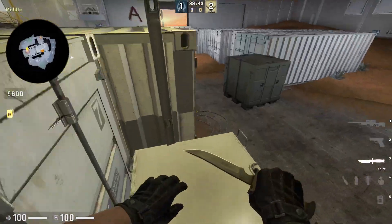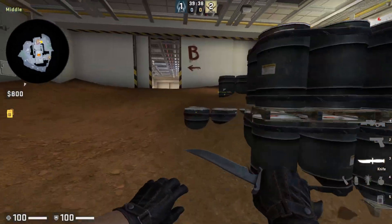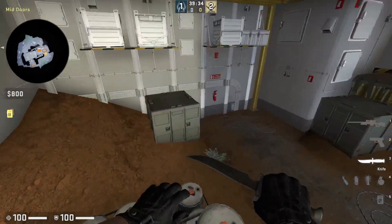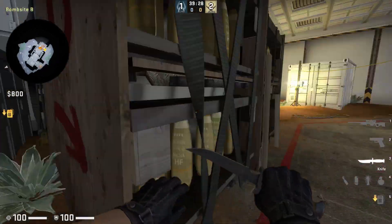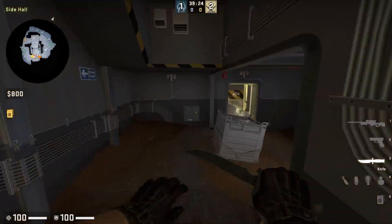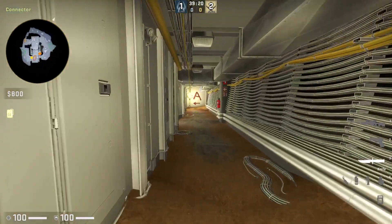I didn't notice any issues with the bots moving around — sometimes that happens with maps, especially if they've received changes. I didn't see any issues with large numbers of bots moving around the map, so that's cool. The map doesn't really have a lot of in-between areas — it's either super open or super tight like this corridor here.